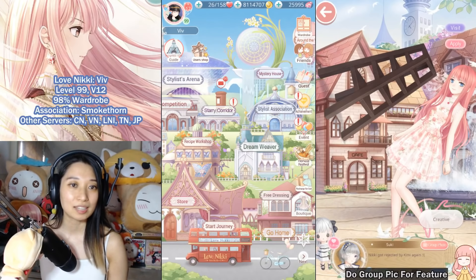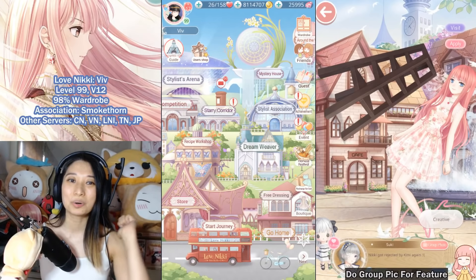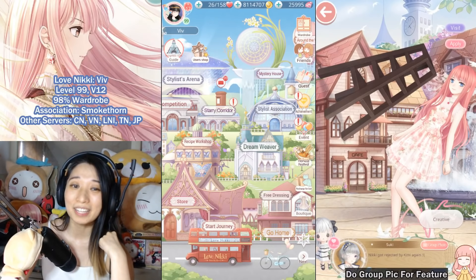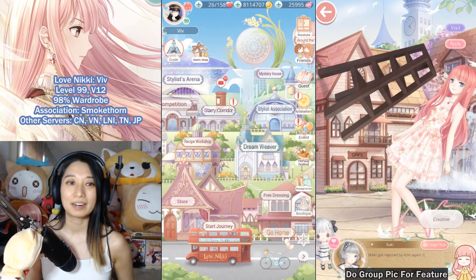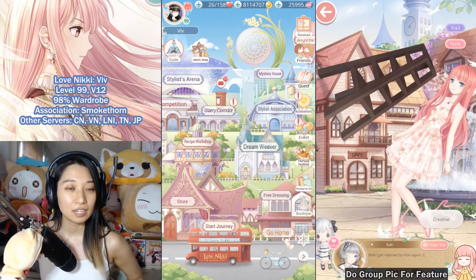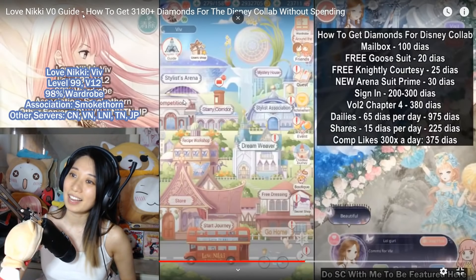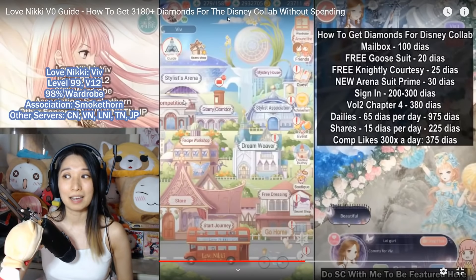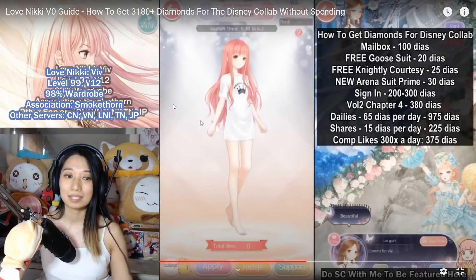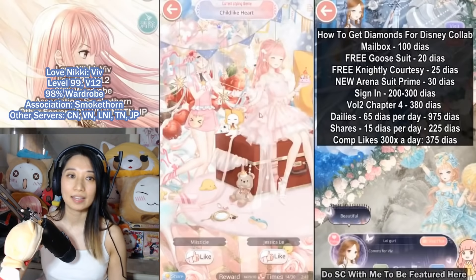I'm going to show you a quick demo, but before I do — destroy the subscribe button if you want more pro tips from a veteran level 98% wardrobe player. I'll teach you how to make epic amounts of diamonds. Let me give you a guide: how to get 3,000 plus diamonds for the Disney collab without spending. And this isn't just for the Disney collab — it works for any everyday thing.